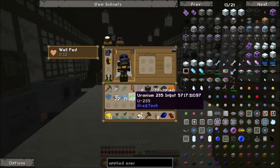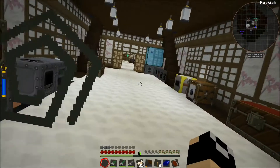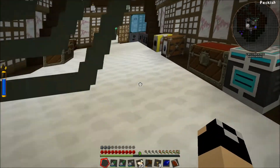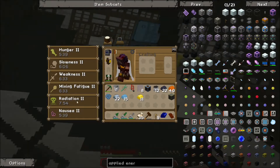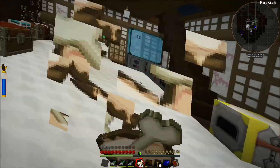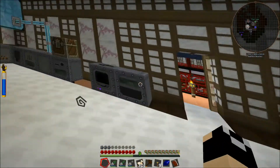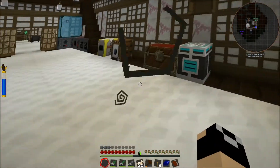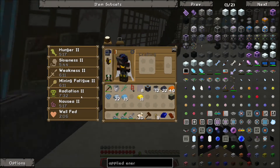I'll go ahead and grab that material bag — it's a tier four. Whoa! That's different. We got iron, aluminum... uranium. Oh shit, it's uranium! Oh my gosh, that's terrible. We got a long time of this. Oh my God, it's terrible. I just opened the material bag, so be careful. I can't even... be careful when you open those material bags, just for the record.